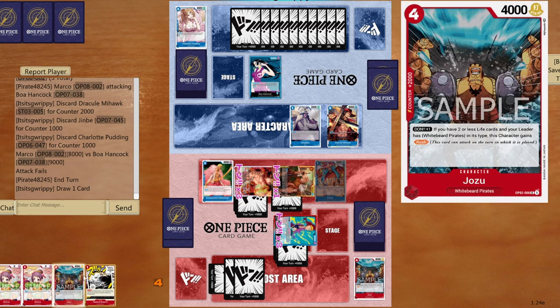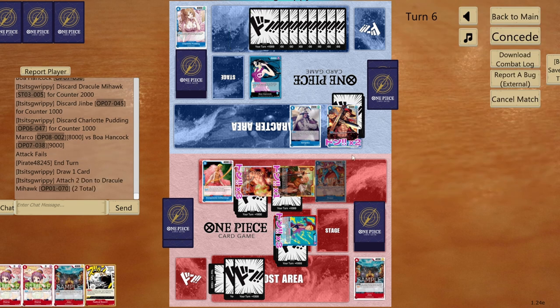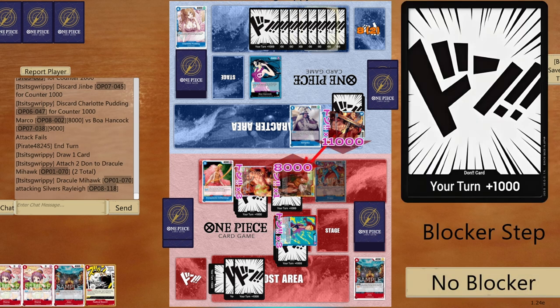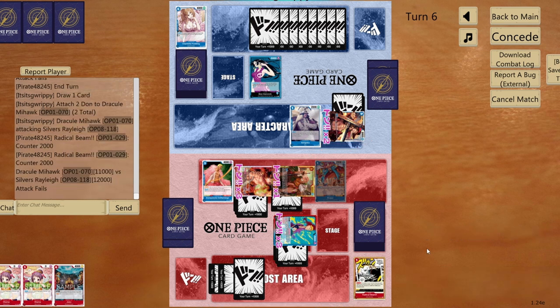I've got blocker, Radical Beam, 6000 worth of counter, and next turn the big boys come into field. Big swing toward Doffy — just give them a blocker. Eight DON!! left — should I Radical Beam? Yes — now they need 7 DON!! to remove only Doffy. Could also use Red Rock to remove him, but next turn I can attack a couple of times.